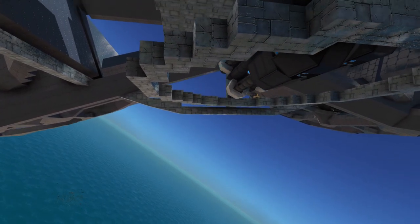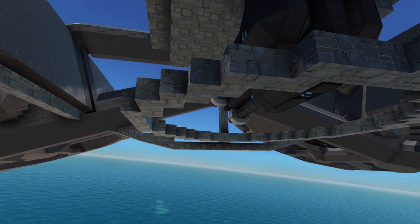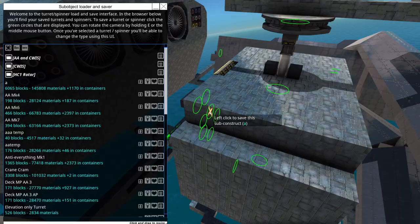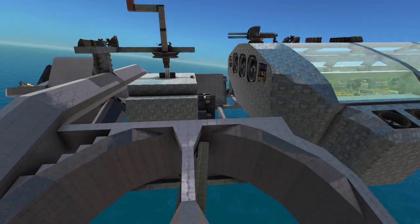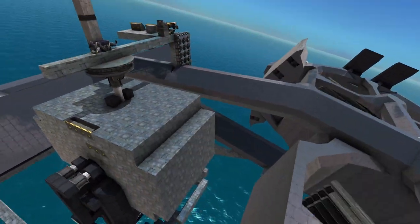A minigun — well, it's a 400 millimeter minigun, so I guess we should probably call it a maxigun or something. It's a gatling gun, okay. This thing uses 12 sub-objects and 28 advanced control blocks in total, just to fire.